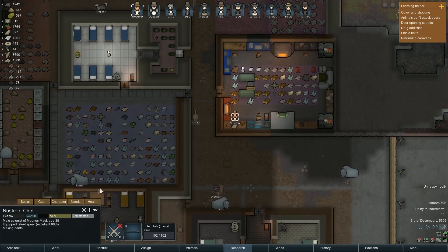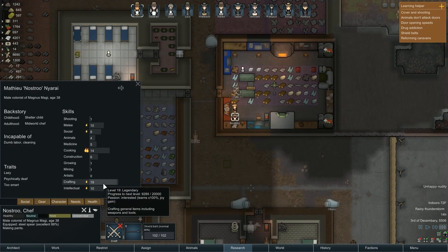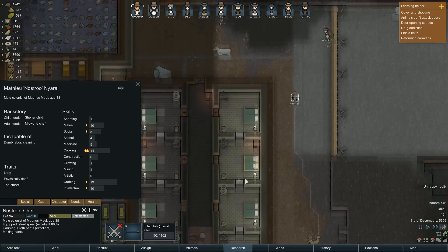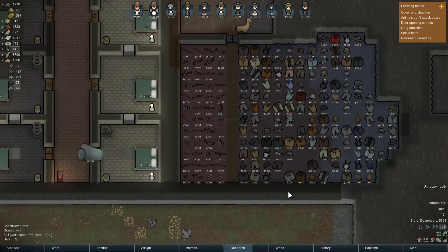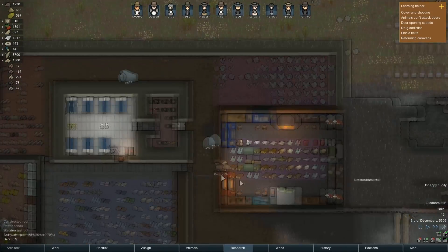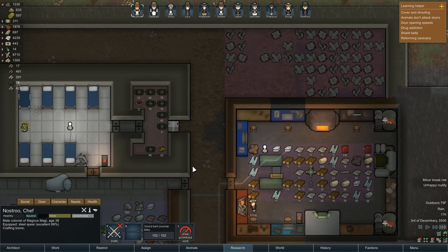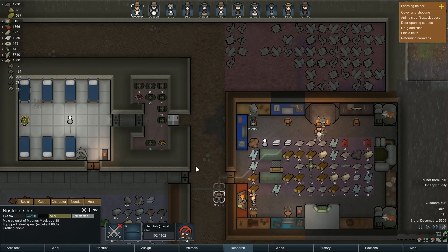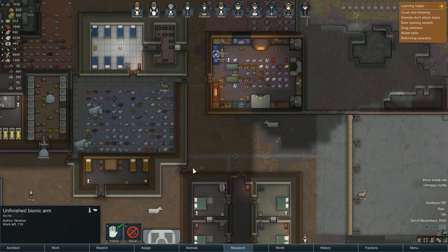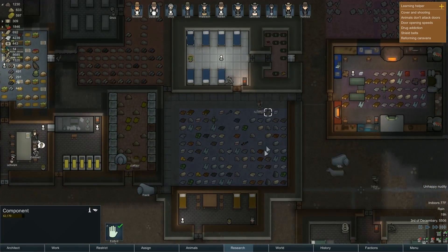How are Nostru's tailoring skills? Oh wow, that's high — but global work speed is minus 20%. So the 12% tool bonus almost cancels out the lazy trait. I really need these bionic arms finished — a lot of people are missing arms. We're also missing legs, and we're out of components.